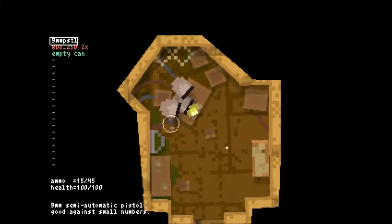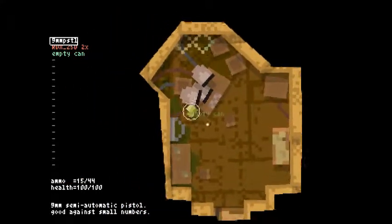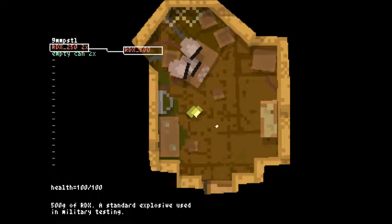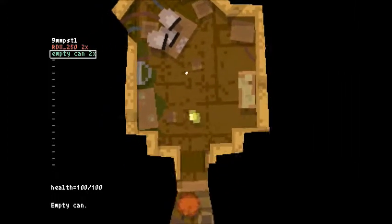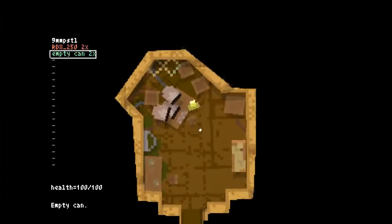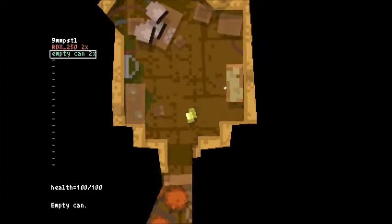I have 45 shots with my little pistol — now 44. Another empty can. Can I combine empty cans? No. The way the lighting works is really cool — your view area is based on what you can see. And you can push the boxes around, that's kind of cool I suppose.